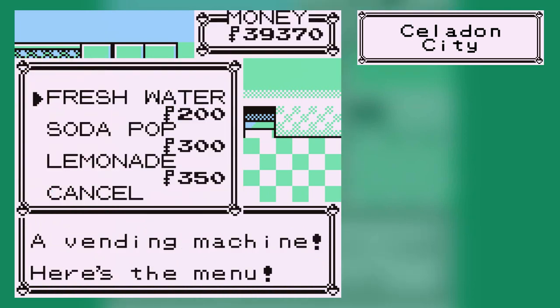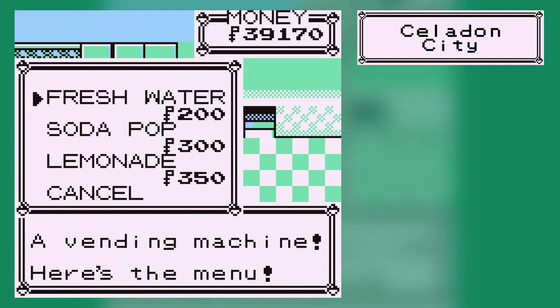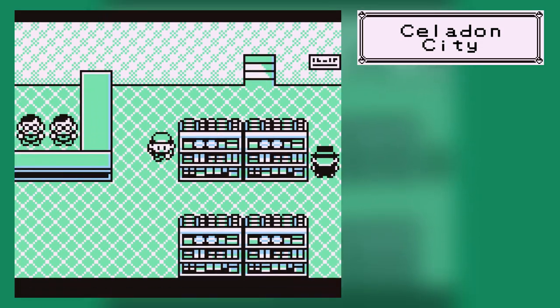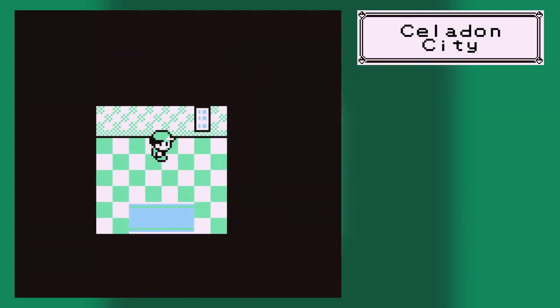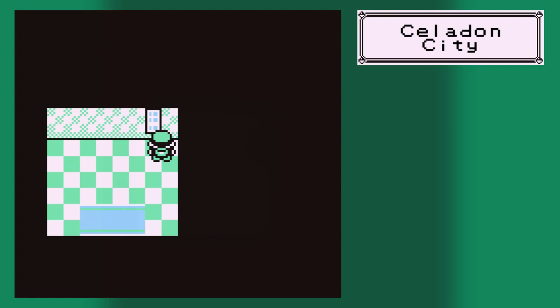I had completely forgotten. You know how we can't go into Saffron? That's apparently because all the guards are very, very thirsty. This is how you get into Saffron City — you have to give one of the guards water, and I don't know if all of them are suddenly okay after that.